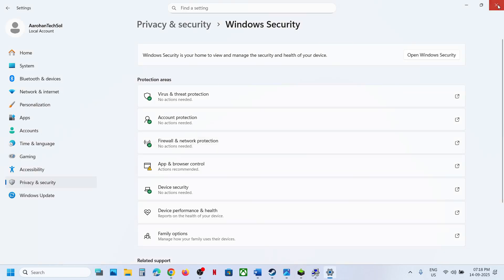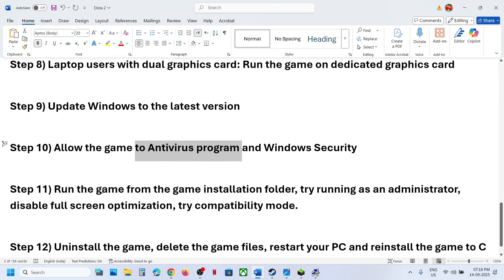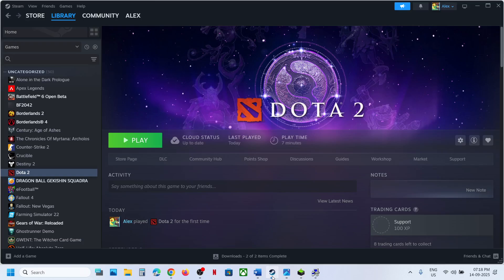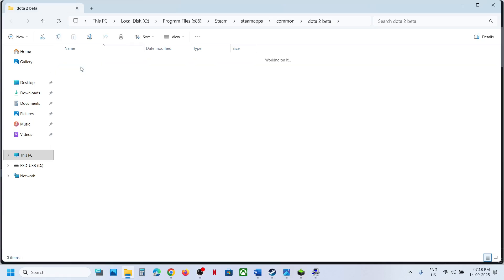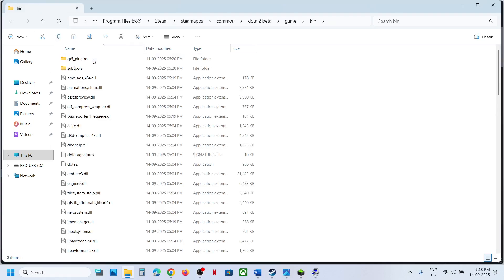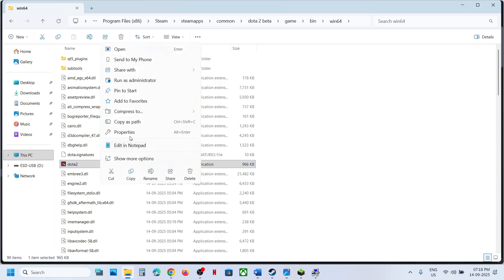If still not working, try running the game directly from the game installation folder. Right-click the game in Steam, select Manage, then 'Browse local files', find the game exe file, and double-click to launch it from there.